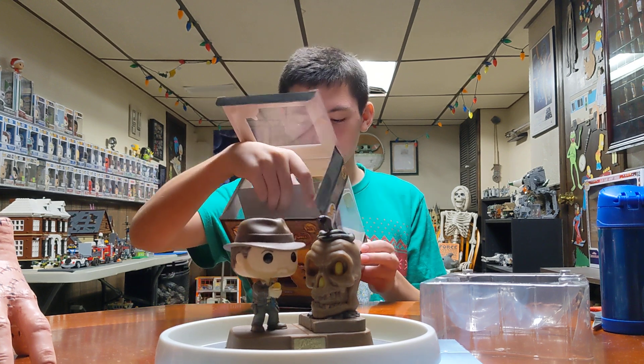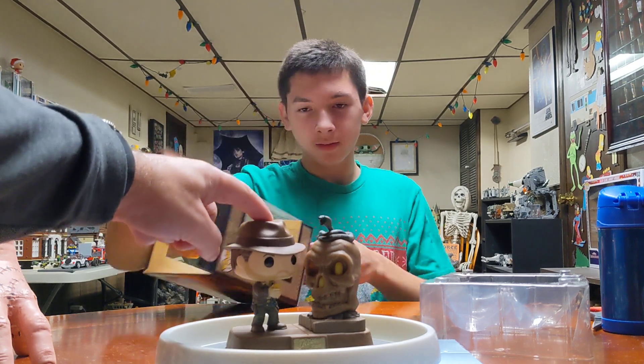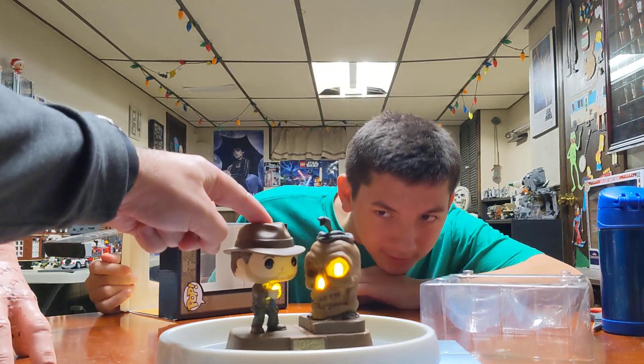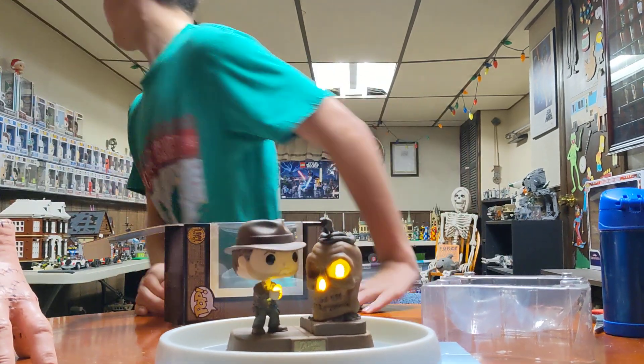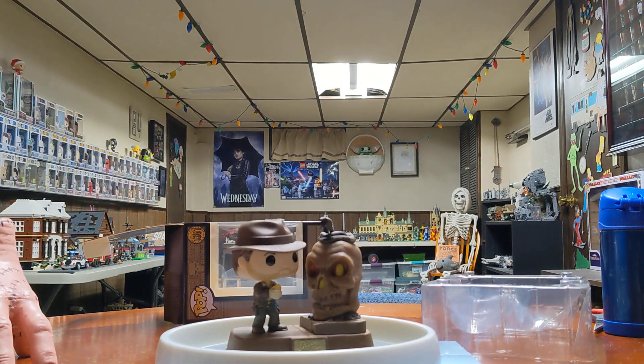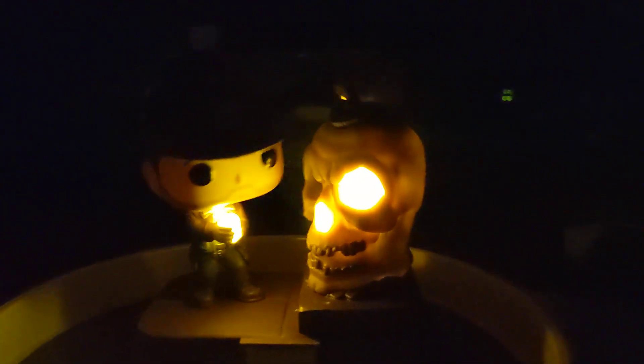It doesn't make sounds, just lights up. So if you push the head — whoa! The stones glow! That is awesome. You don't have to hold the head, just push it once. Do it in the dark — shut the light. Now push it. Oh, let it go. Here, I'll go close to it so we can see it. That is awesome because it glows and you can really see it.